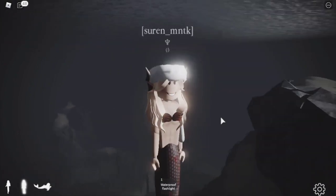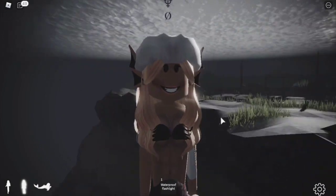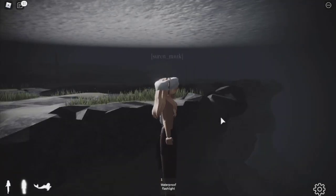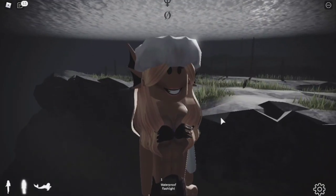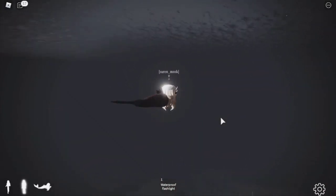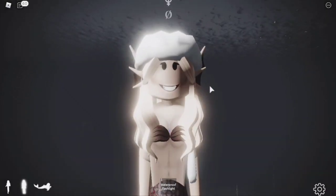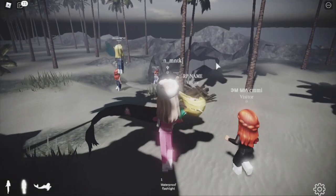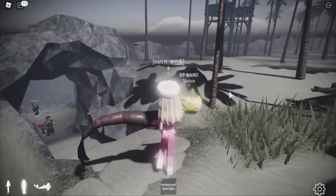Something important: if you're already a siren or fairy and you go into the other species' pool, you will not transform into the other creature. If you're a fairy and go into the siren pool, you won't turn into a siren and you won't die — you just stay a fairy. Also, if you reset as a fairy or siren, you won't turn back into a human — you stay what you were.